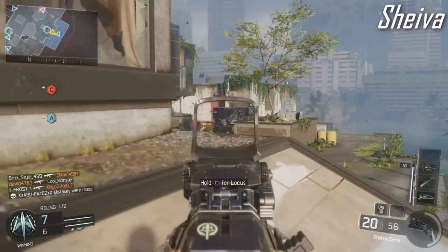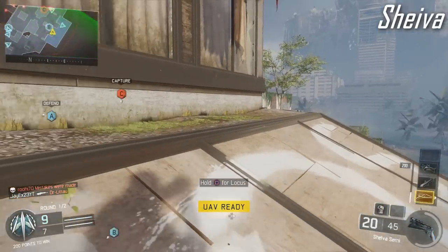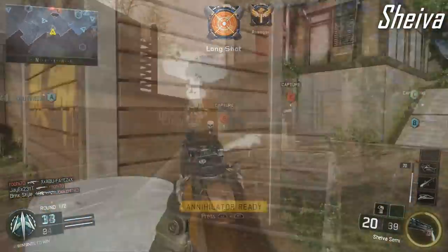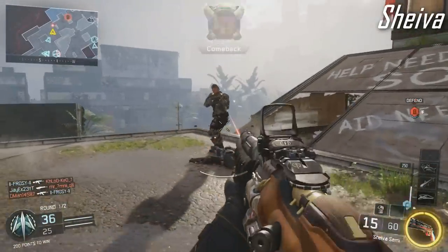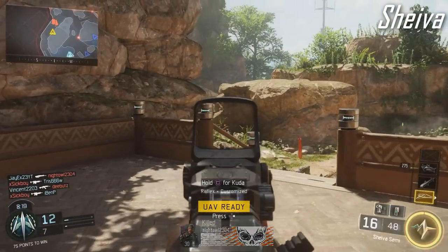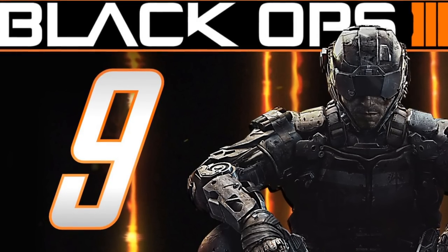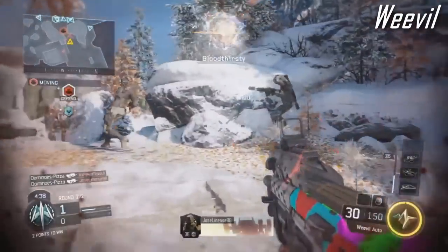At number 10, you guys went for the Sheiva, a single shot assault rifle. For me this is one of the most underrated guns in the beta — I did a whole video dedicated to it and thought it was very strong. It's only not higher because not enough people gave it a good chance. The beta was only out a few days and a lot of people don't want to try out specialist weapons like a single shot AR, but it was very very strong.